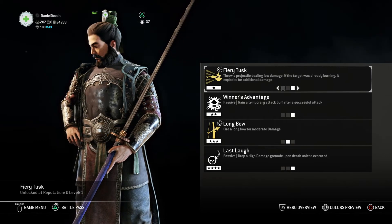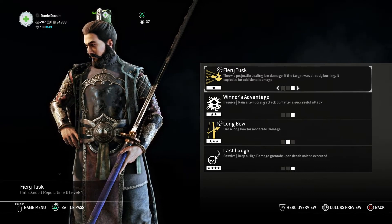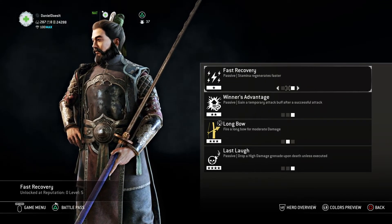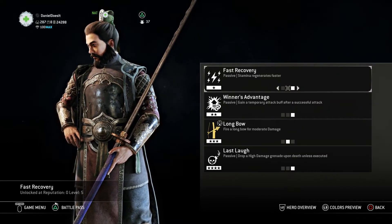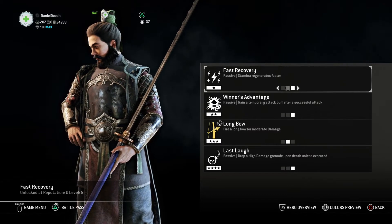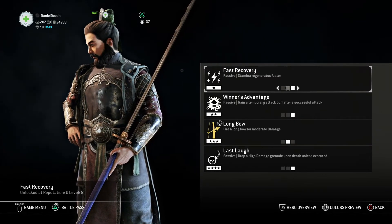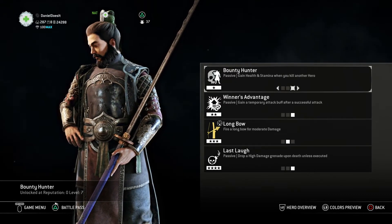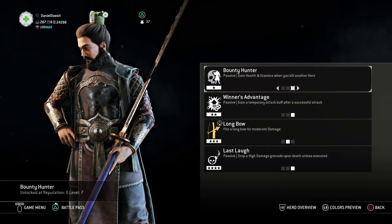I chose Bounty Hunter over Fast Recovery and Fiery Tusk because we're not really using anything that synergizes with fire. We're on a big map, so a lot of Zon Hu's fire skills can be avoided, or you're usually under cover. As for Fast Recovery, since we have Endurance, we already have enough stamina management without needing a feat for it. Bounty Hunter gives you stamina when you kill somebody and you get health — there's no better way to keep yourself out of the ganking situations that Breach and Dominion usually put you in.